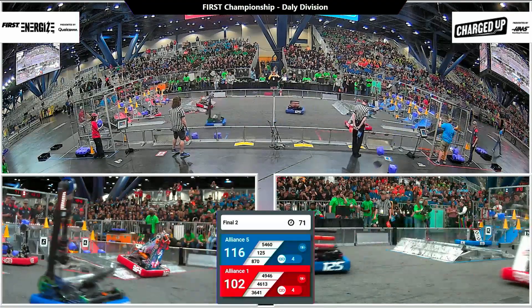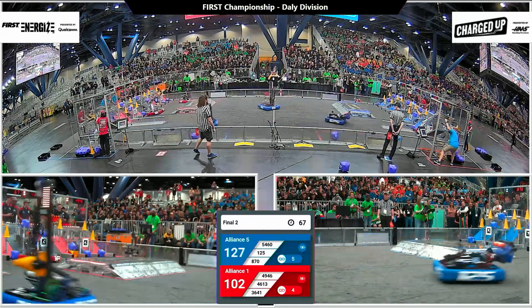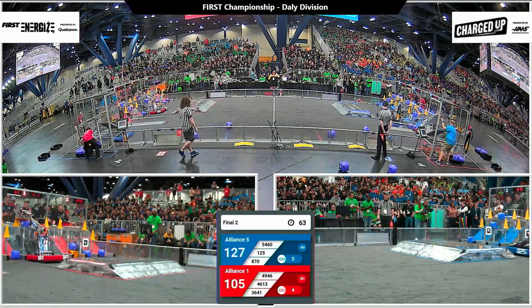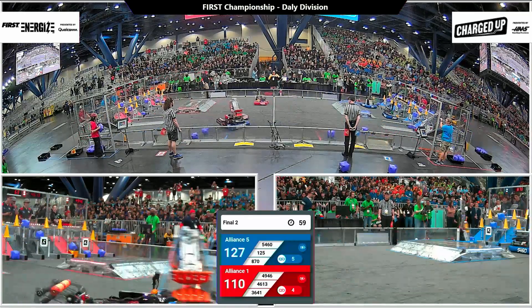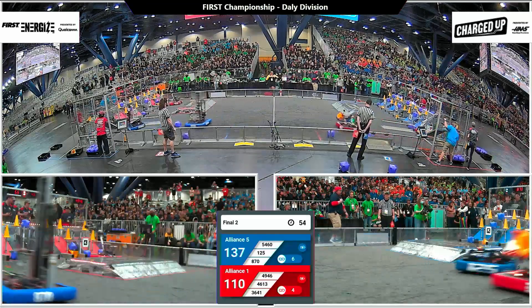Second time, no problem at all. It completes a link on the middle row — that was a three-point cone plus the five-point link scored for that alliance. Just one more spot for a cone left on the middle row of the Blue Alliance grid, and that's going to be Strike Zone coming in to fill that gap. And that's good, bringing the alliance score up to 135.